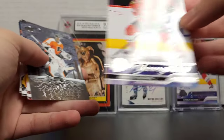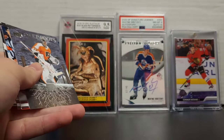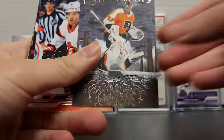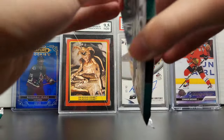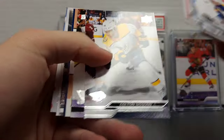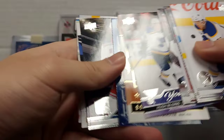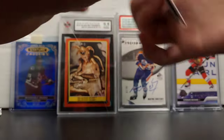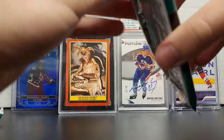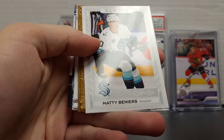Nice. Bedard — one from the case, followed directly by Carter Hart. Yeah, but nice. I am pleased. Hugh McGinn Young Guns, Ty Forrester, and Tim Stutzler. So that Bedard pays for the hobby box, I think. I'll fill that Bedard — we'll sell it on our show tomorrow for $800.